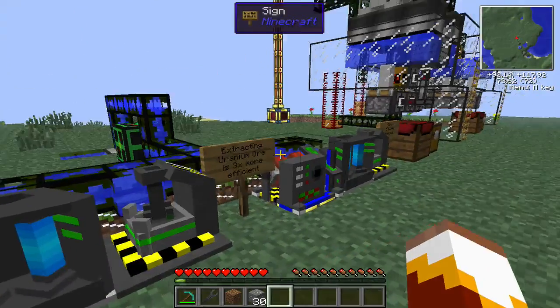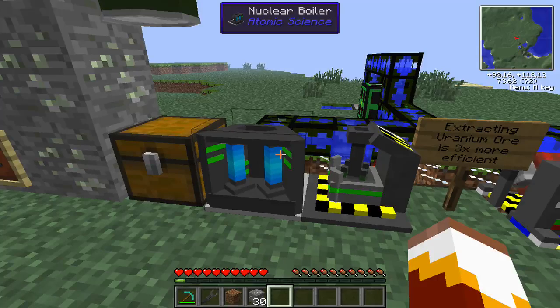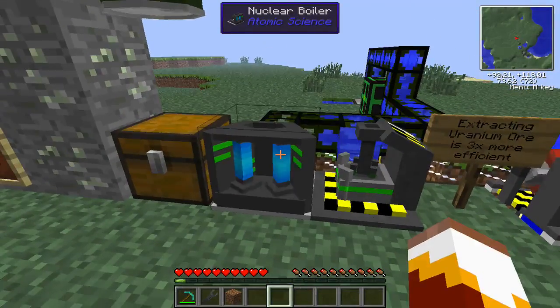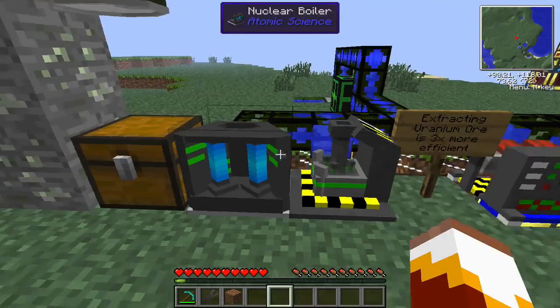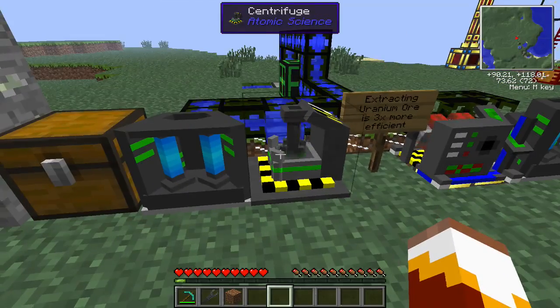We have three different kinds of machines here. There are two possible setups and one is way more efficient than the other, but let's start with the cheaper setup first. The cheaper setup involves a nuclear boiler — you'll just go into the boiler and throw uranium ore in the input space. Note that it requires water to run. I just have an aqueous accumulator back here sending an infinite stream of water into the nuclear boiler. Every uranium ore you put in the nuclear boiler will create 400 liters of uranium hexafluoride. If you set the boiler next to the centrifuge like this, the uranium hexafluoride will immediately be transferred from the boiler into the centrifuge. You can also use pipes to transfer between them, but I think this is the easiest and cheapest way to set this up.